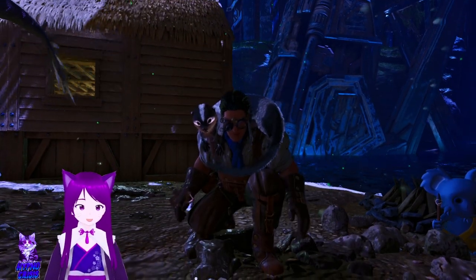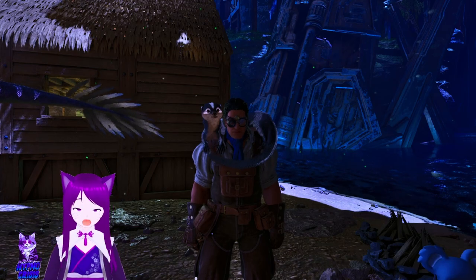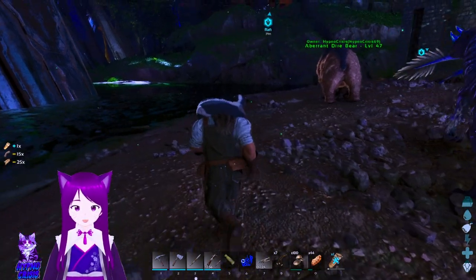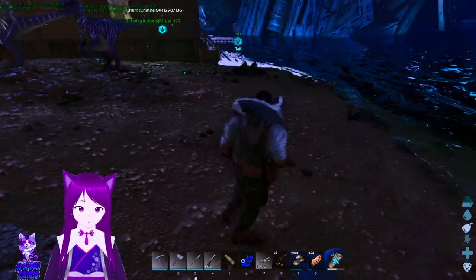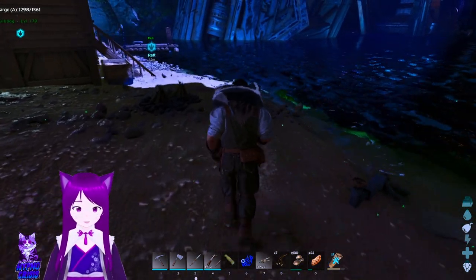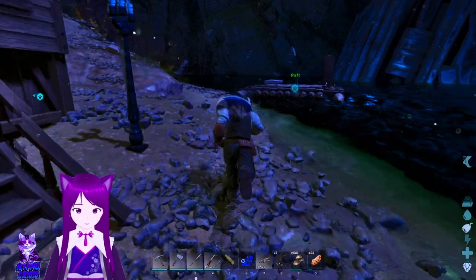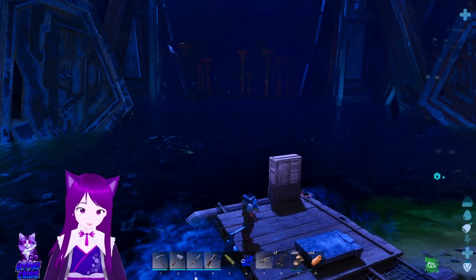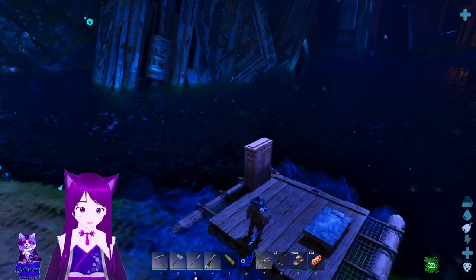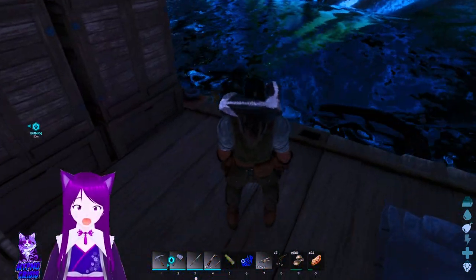Hello everyone and welcome back to yet another episode here on ARK Survival Ascendant. We are back on Aberration as y'all can see — I kind of have a little friend with me. Funny enough, we found out that archers actually spawn really close to our base. I can actually show you where I found these guys — like right here.